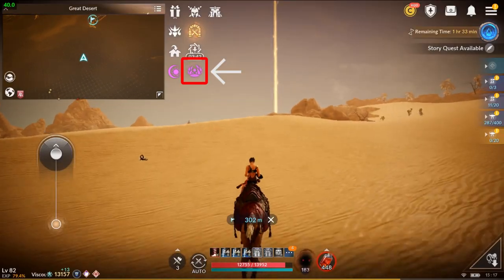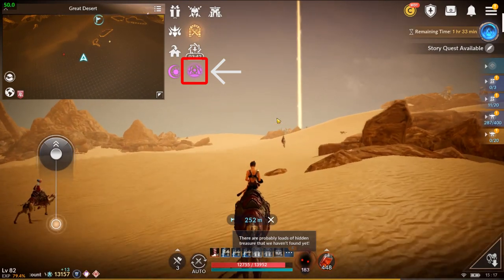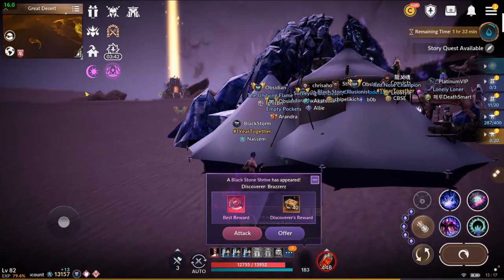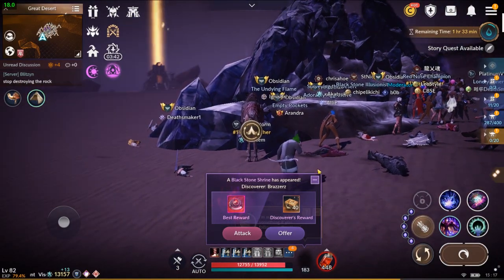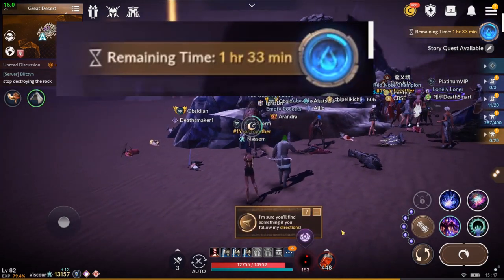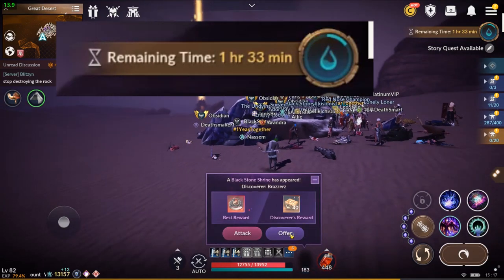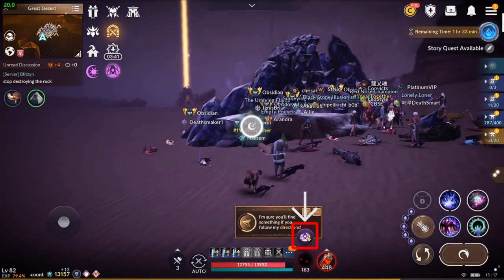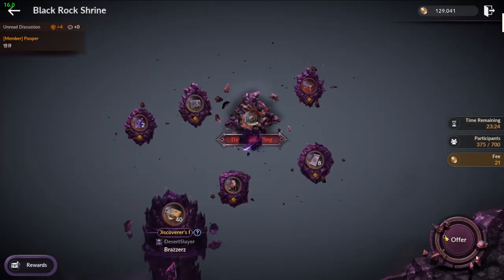No matter where you are, this purple icon will show up when the Black Rock Shrine opens. If you see this purple icon, you can click on it and auto path to the Black Rock Shrine. The first thing you want to do when you arrive is to install your tent. After you install it, don't forget to click on 'Take a Break.' When you're inside the Black Rock Shrine, you will still be using purified water, but if you're resting in the tent, your purified water will not decrease. Once you're resting in your tent, you can click on this purple icon, then click on offering. This will send you inside the Black Rock Shrine.